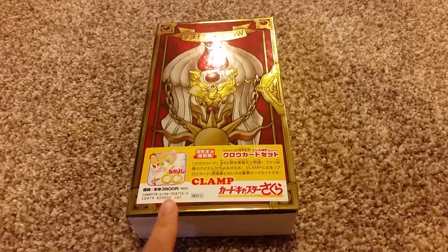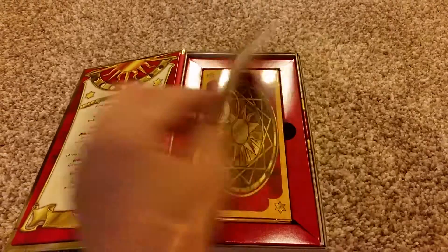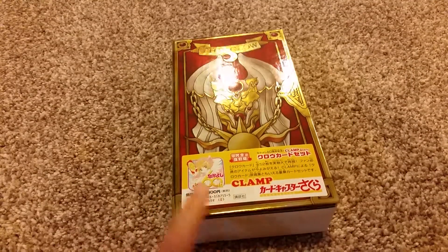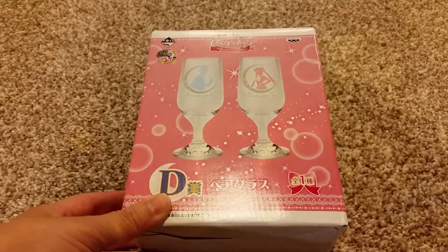This was in there for some reason — this is a replica or something, it's the Clow Book. It has all the cards in it and a list of all the Clow cards. My Cardcaptor shelf has no room, so I cannot put this with my Cardcaptors anyway.